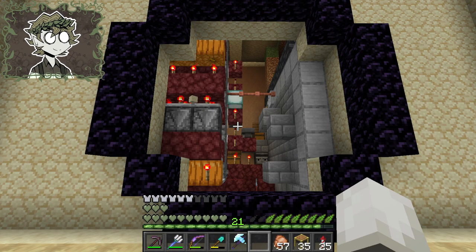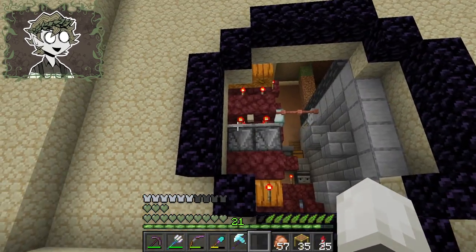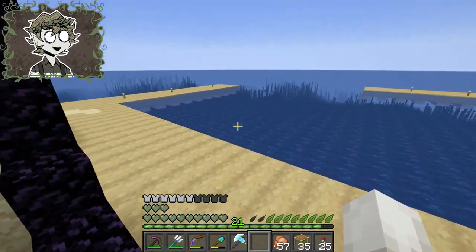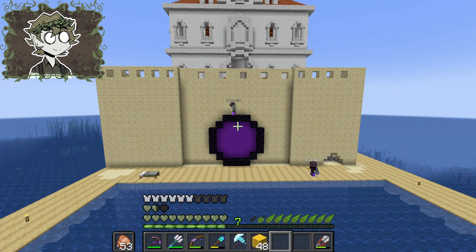Okay, so now that there's a big ol' gaping hole in my wall, I need to figure out what I want to be behind the portal. I guess it doesn't matter terribly much, because I don't go in this area. Also, the portal itself is so opaque most of the time that it doesn't really matter what blocks I put behind it. Actually, yeah — I really hate this.